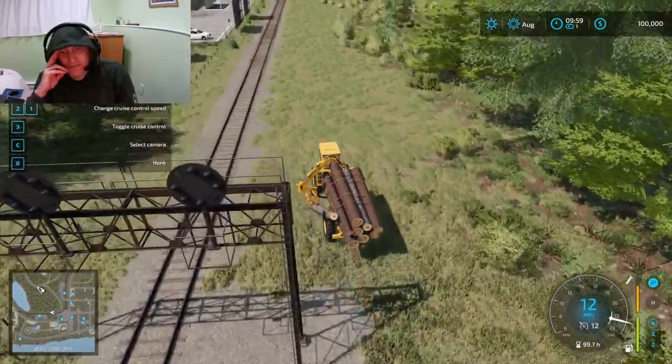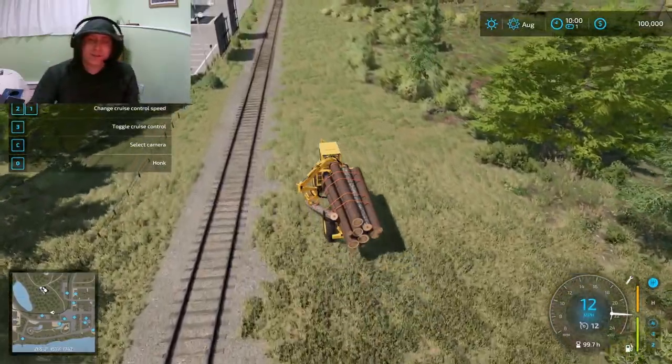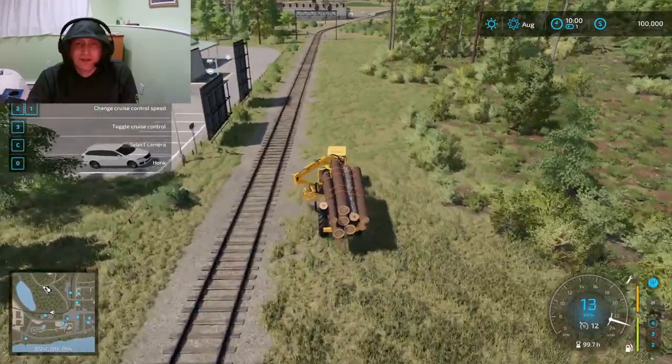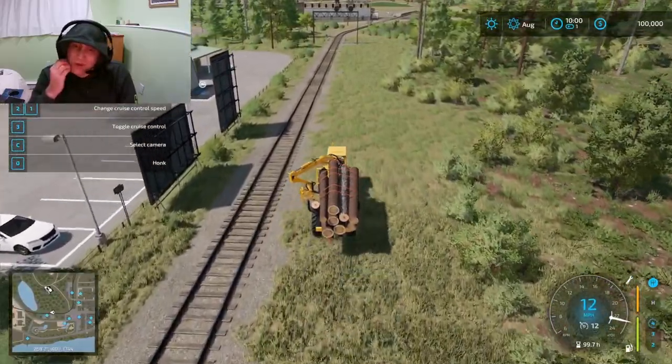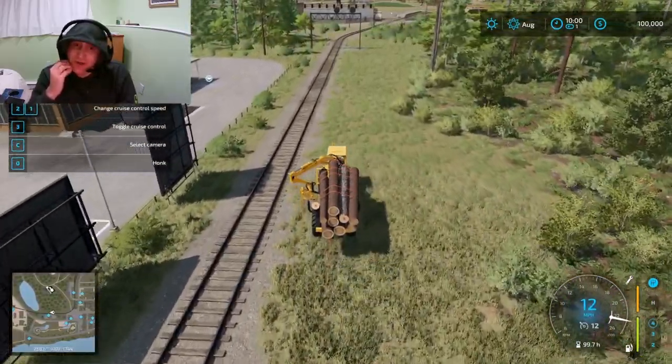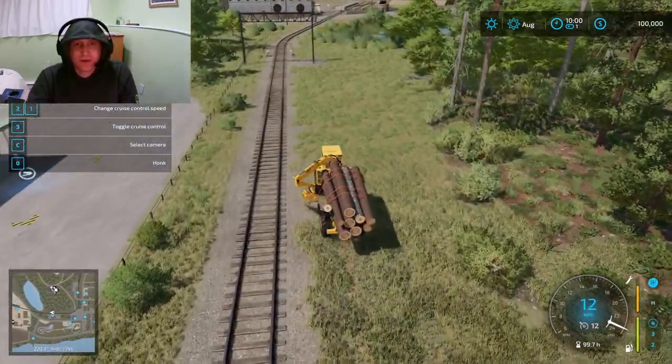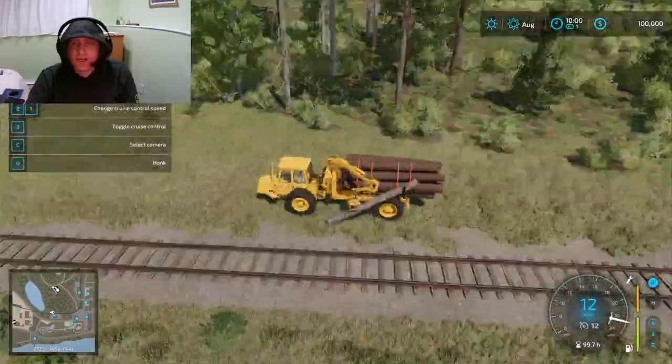I'm going to have to cross the road with this dragging log, which makes me nervous. That's no good — do not cause an accident with so many logs. I do not want to have to use super strength to turn the logs right side up. There are some tools in the game I don't like using, although they're helpful when really needed.